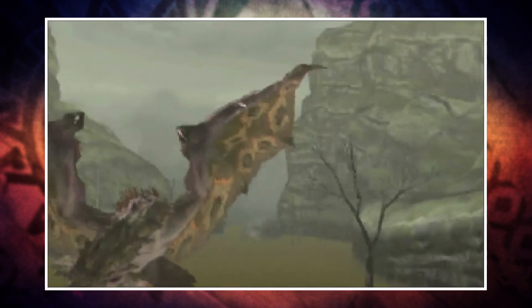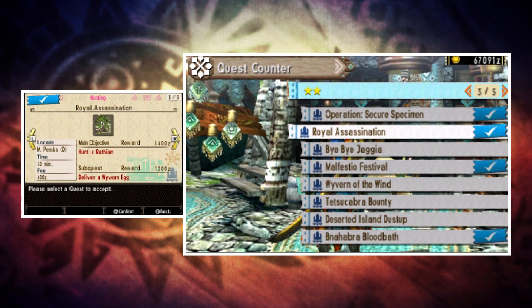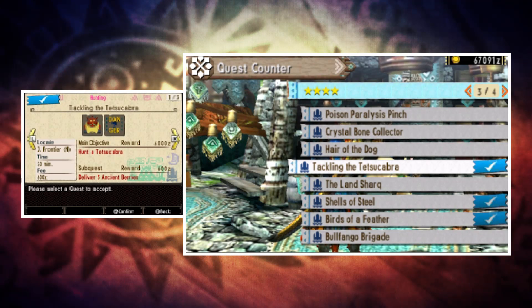In HR2 you'll need to do the quest 'Royal Assassination' to unlock the Dread Queen Wratheon — this is a key quest so you'll likely do it anyway. Moving over to high rank, in HR4 in order to unlock the Drill Tusk Tetsukabra you'll need to do the quest 'Tackling the Tetsukabra.'